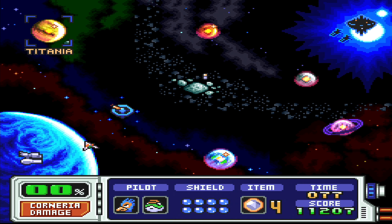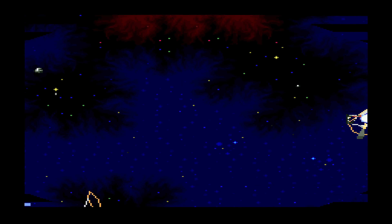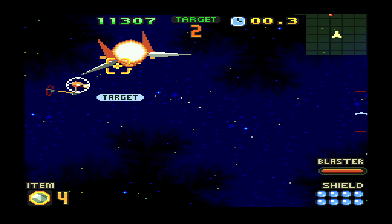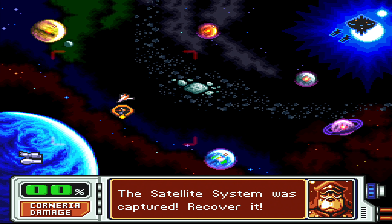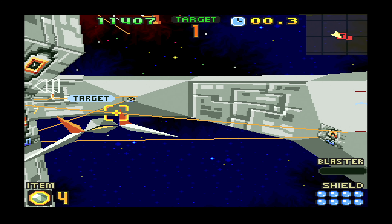That takes care of all the missiles, so let's go take care of a base again. But wait — there's a virus coming in, just in time. We were almost on top of the defense system, so this mission might get cut off. Yeah, I was afraid of that — mission failed. The satellite system was captured — recover it. Well, we're right on top of it, so it's not really hard to do. This is actually what happens the moment the virus reaches the defense system — Andros takes it over, and therefore it's able to shoot at us or at Corneria.